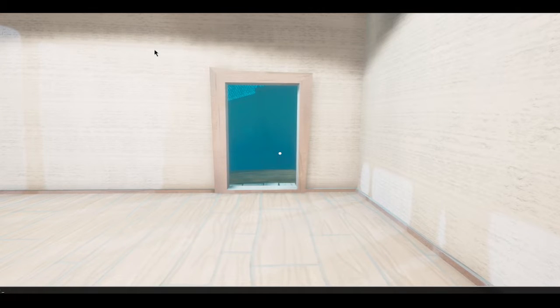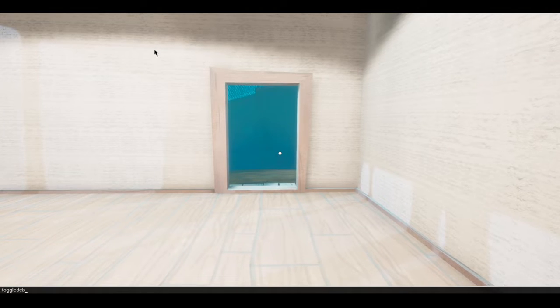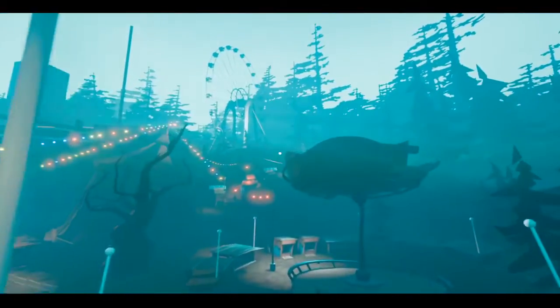Then you can type in something like toggledebugcam, and then you can look at stuff. It's everywhere, all over the place. See our character right there. You can see pretty much anything you want to see.